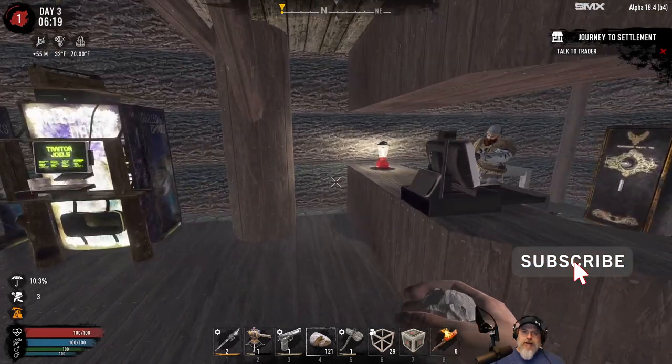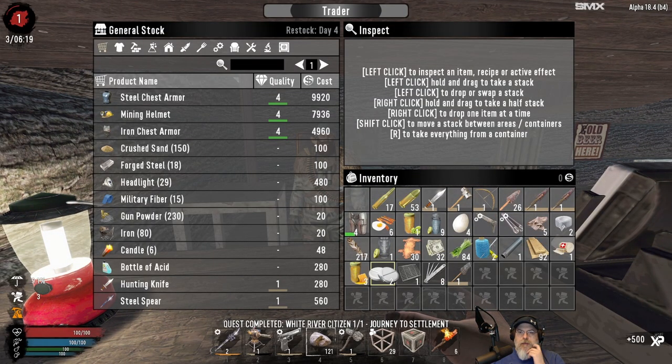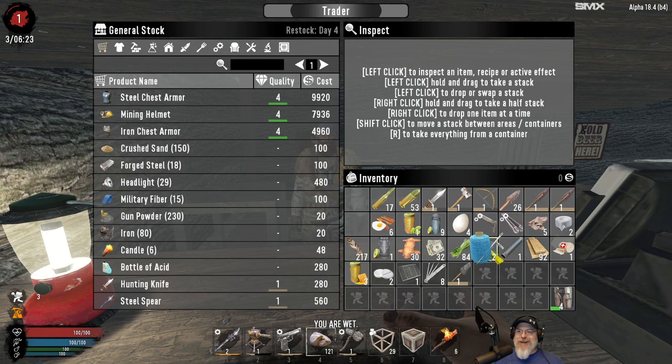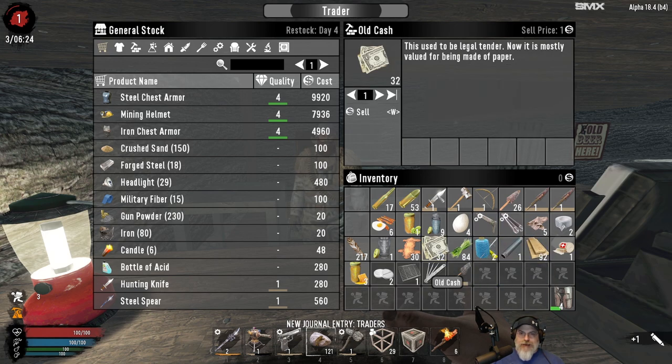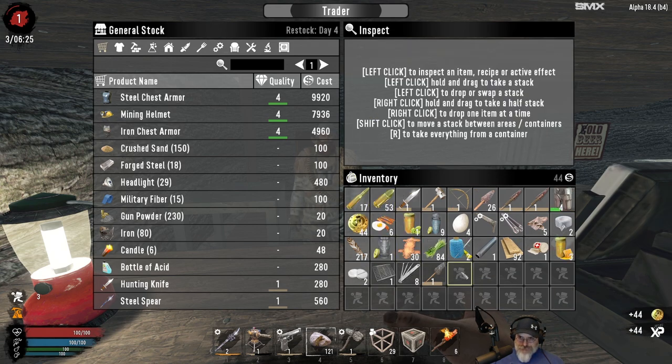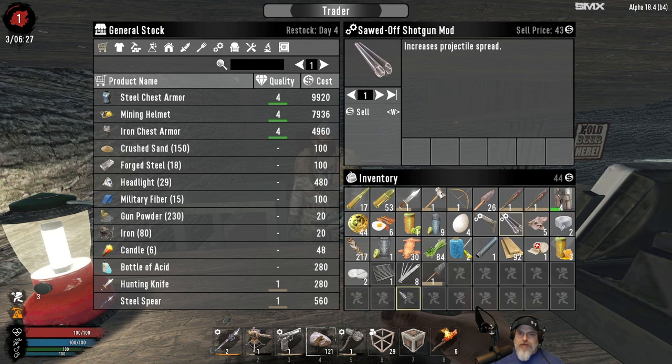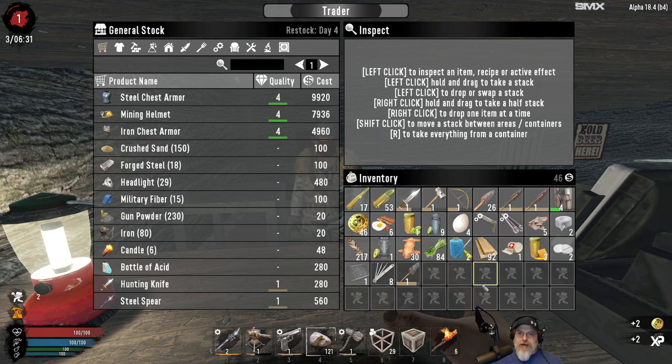Let's talk to this guy first. I want to sell some things, but boy, that's some pretty nice armor - maybe I'll hang on to those. Let's sell the cash. We should really keep these because we can use them with the AK and with the shotgun, so I'm not doing a great job of selling stuff. I don't really want to get rid of anything else right now. We don't need this because we have a working forge here, so we can sell that. I think I want to hang on to everything else.